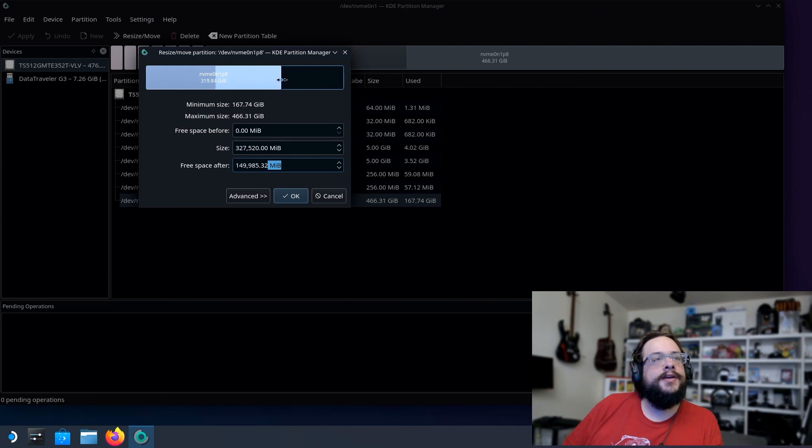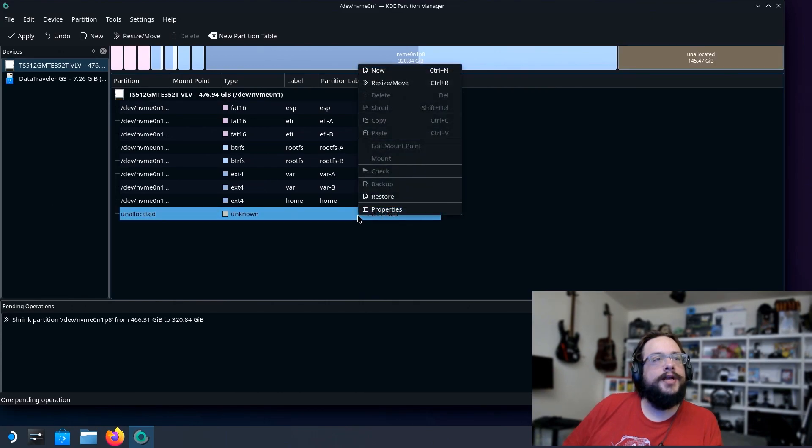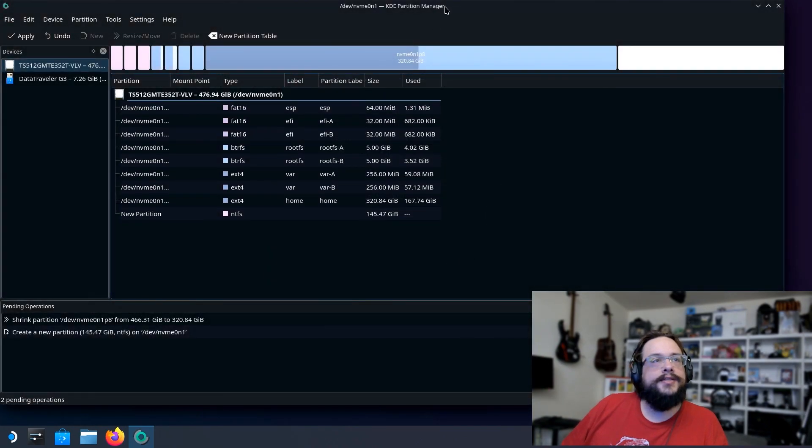I'll allocate about 148,000 megabytes — roughly 148GB — for Windows. Hit OK. We now have an unallocated 145GB space. Right-click it, go to New. For the file system, it doesn't really matter since we can adjust it during Windows installation, but I'll choose NTFS. I won't add a label — just set it up as NTFS and hit OK.